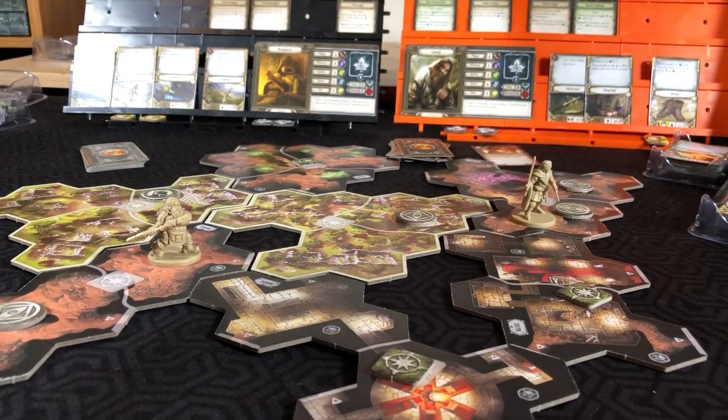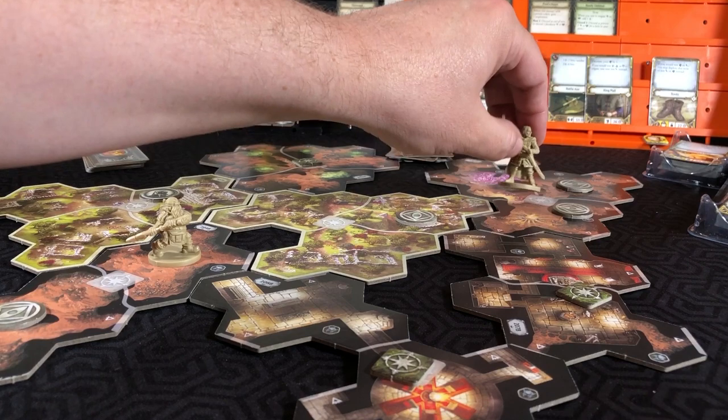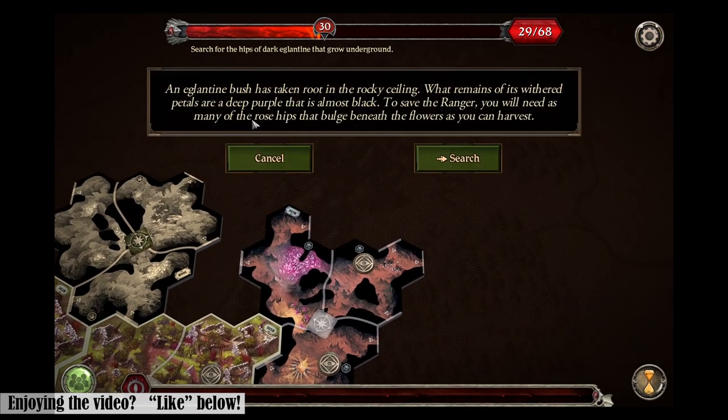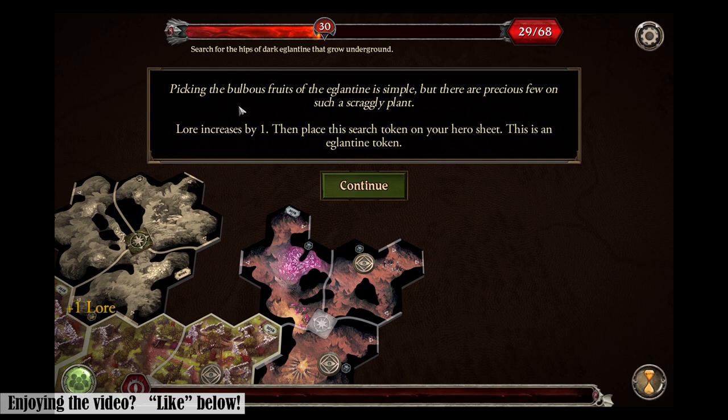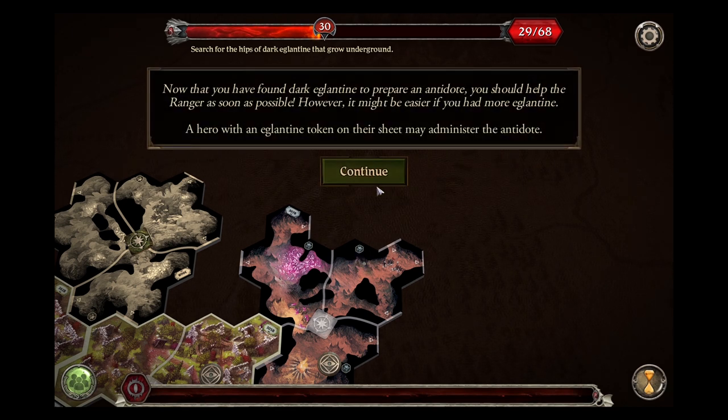We will have Aragorn first move and then interact with this token - picking the fruits, simple, but they are precious few on such a scraggly plant. Lore increases by one, then place this search token on your hero sheet. This is an Eglantine token. Now that you have found Dark Eglantine, to prepare an antidote you should help the ranger as soon as possible. However, it might be easier if you had more Eglantine. A hero with an Eglantine token on their sheet may administer the antidote.